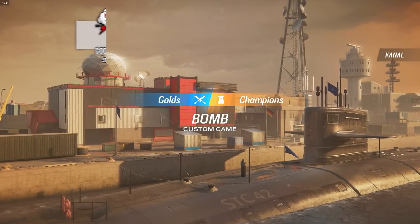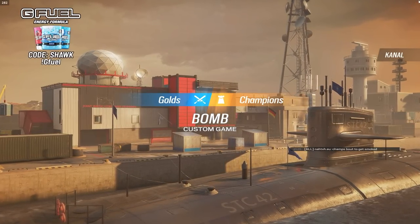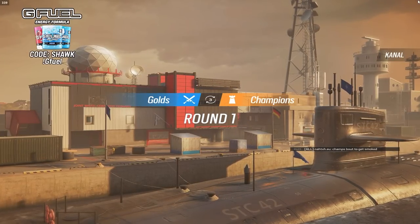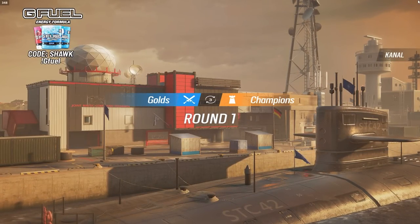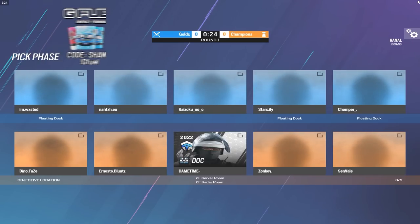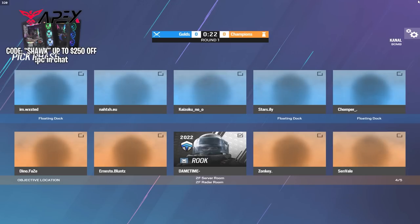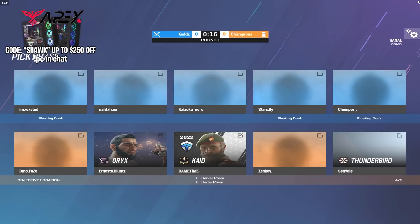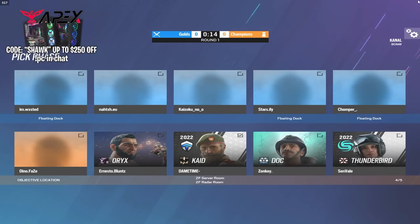Welcome to five champs versus five golds with wall hacks. The way we're doing this — to quickly explain the rules — is that the champions are going to be eternally on defense, and immediately after the prep phase they'll run outside the building and try to survive. When they run outside they'll be detected through the walls, and the gold players on attack will be able to see that — that's how the wall hacks are formed.